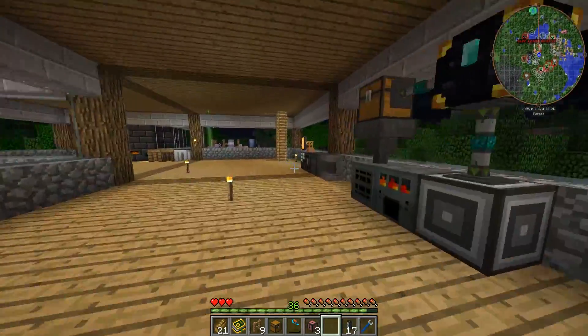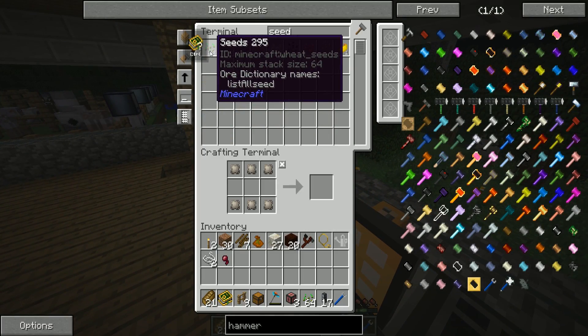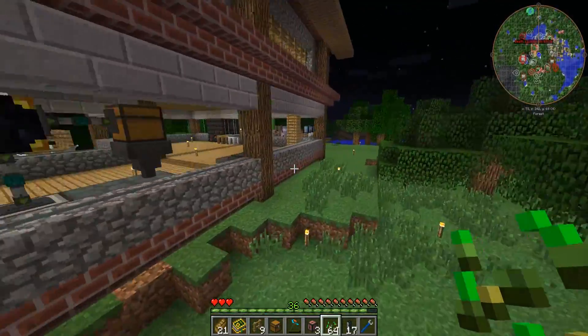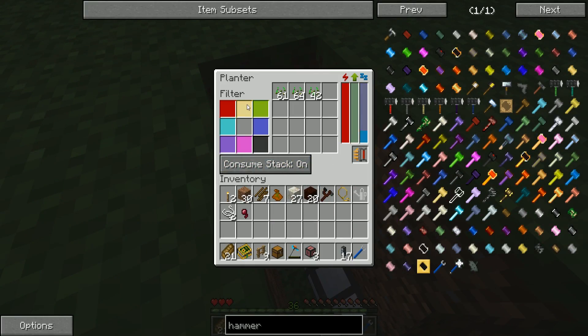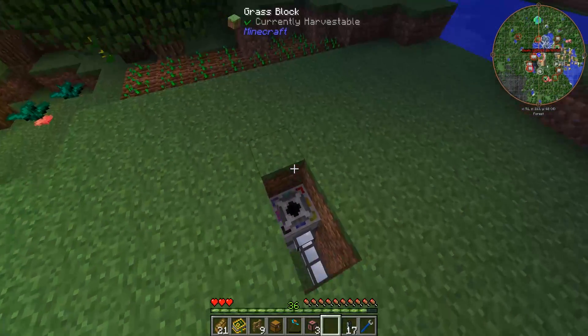Let's see how many wheat seeds we have in our system. Wow — we have 181! I thought we were going to have to head over to the village to grab some, but apparently we are more than fine. We can put all of those into the planter. You can use the filter if you want one planter to plant multiple things, but for now this will work just fine.